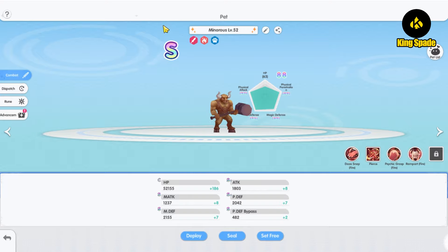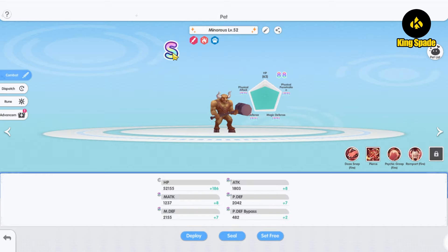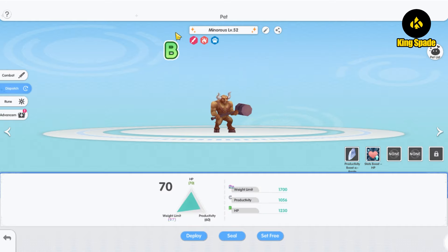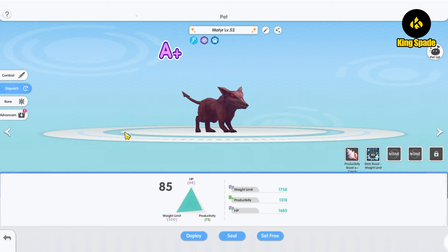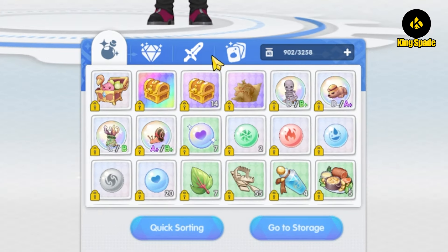Players thought that these two were the same — that if you have an S combat pad, you should have S dispatch quality — but that is not the case. Pad combat and dispatch quality are separate and have their own quality ratings. Now the game has fixed that, and also displays both combat and dispatch quality on the pad seal orb, making it easier for players to know the quality state of the pad.